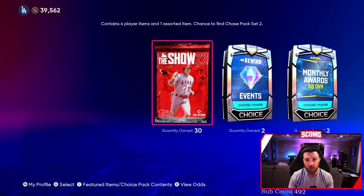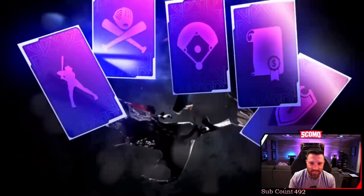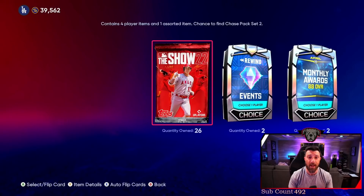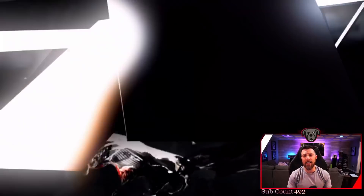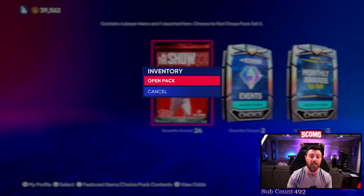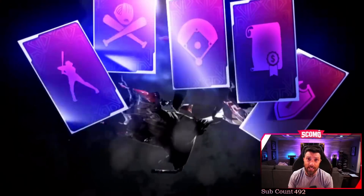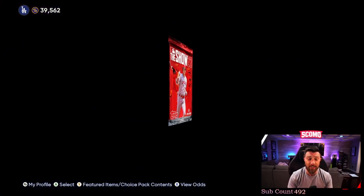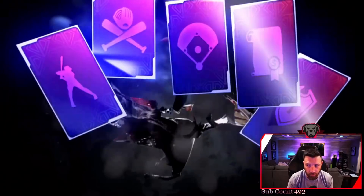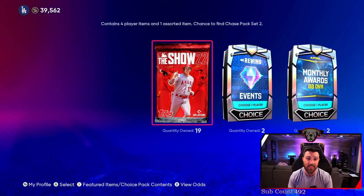We're ripping — no diamonds. Can't believe our first chase pack wasn't even a diamond, that is crazy. They did update Julio Rodriguez's base card to like 98 speed — not the diamond, like his bronze card. I had over 100 J-Rods so hopefully that keeps helping my investment. Maybe he can get a silver upgrade. So far we've pulled no diamonds — this is bad.